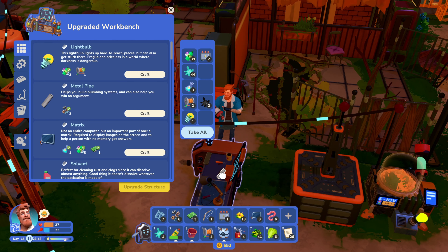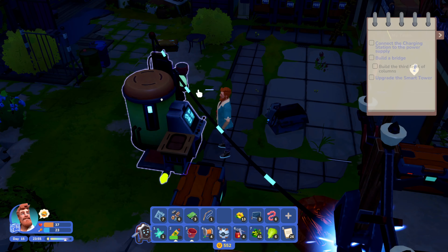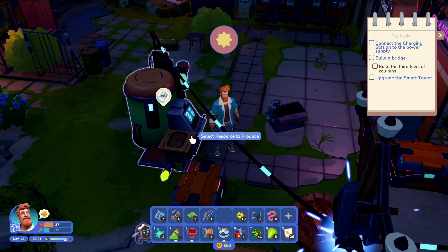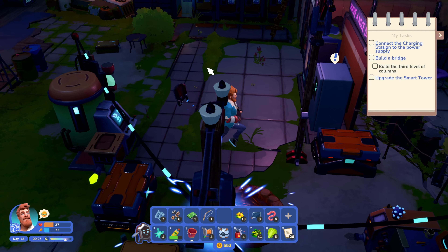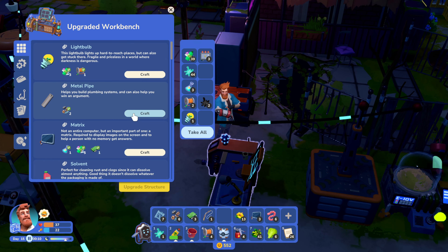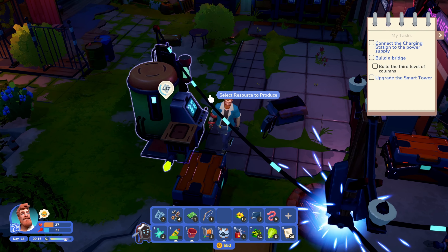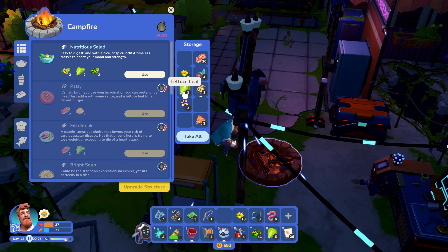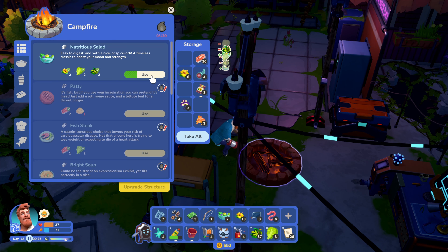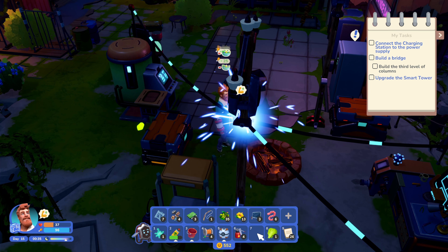I'll just expect everything to float away. It's getting dark again. So I have seven, I need twelve, so I need five more. Not enough — I need to bring one more. Maybe some food. I don't have any food. I can make some food. Nutritious salad. I'm home and I'm just gonna go to bed.